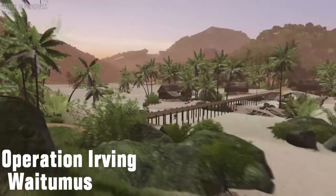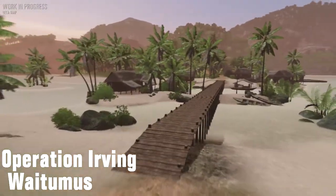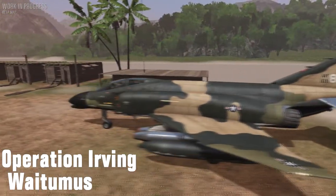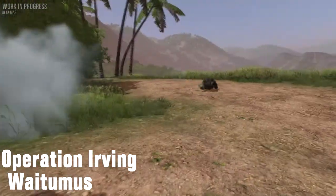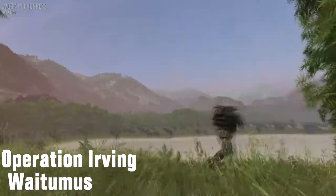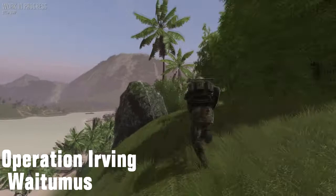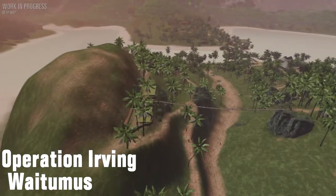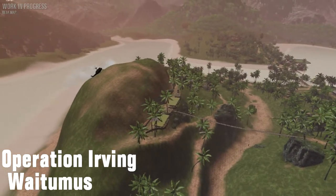It's two opposing hills with a valley in the middle, connected by a long bridge, and teams start on opposite sides. For the Americans, they have an airbase separated by a large span of water, and at this point there are no off-map call-ins. Because the objectives are basically in a straight line, it's a fairly balanced map. Although if you have a very skilled American team they can get the upper hand using their helicopters to land behind enemy lines, from watching several matches play out it's quite possible for both sides to win.